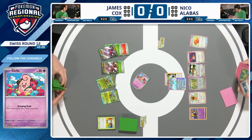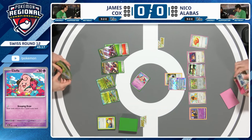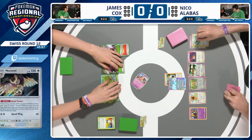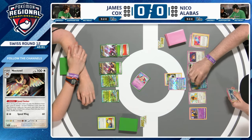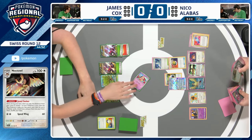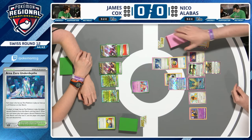Jewel Seeker is one of the strongest search abilities in a long time — it snowballs quickly. Nico irons up the Pidgeot: Jewel Seeker finds Rare Candy and the Pidgeot combo, and Pidgeot lets you grab any card from your deck once per turn. We see Area Zero Under Depths and Rare Candy played. Area Zero Under Depths enables up to eight Pokemon on the bench instead of five, as long as a Terra Pokemon is in play — so Nico places a Nest Ball despite a full bench.